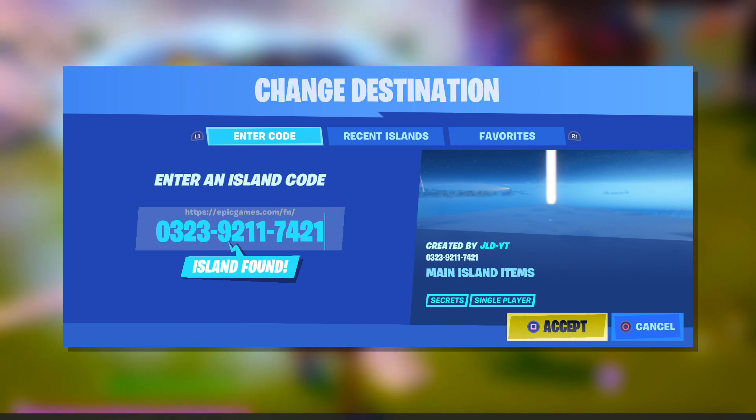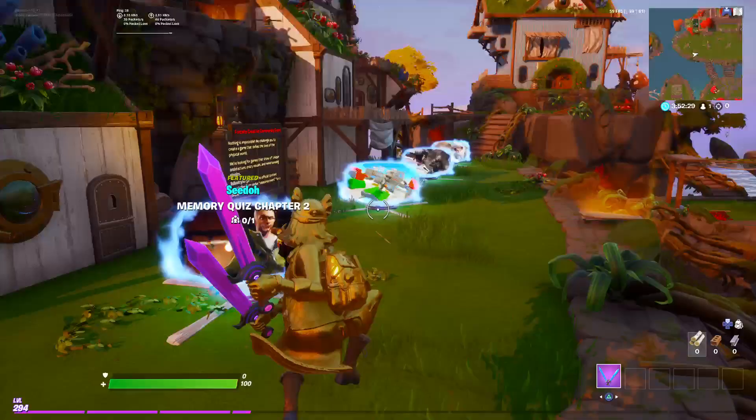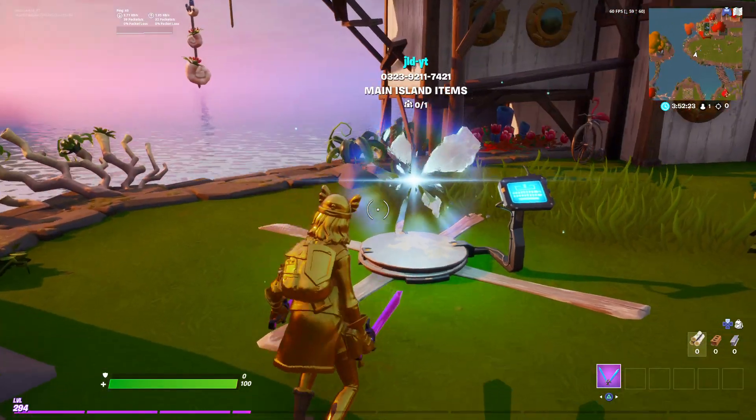You're going to want to enter the island code: 0 3 2 3 9 2 1 1 7 4 2 1 — pause the video if you need. I'm going to go ahead and hit accept. You're going to want to load that up and make sure you have the island that you want these items in already down there. I'm just going to be using the island I publicized.